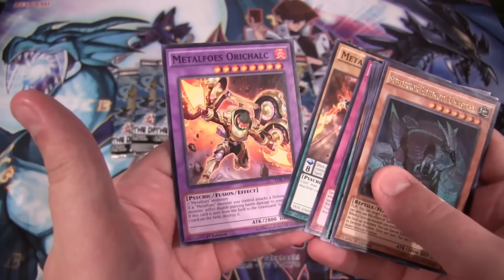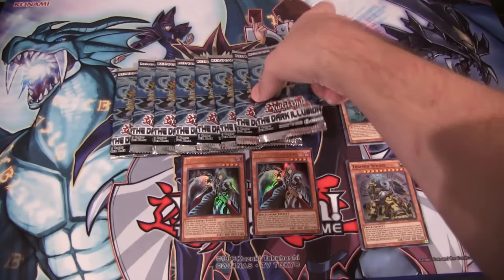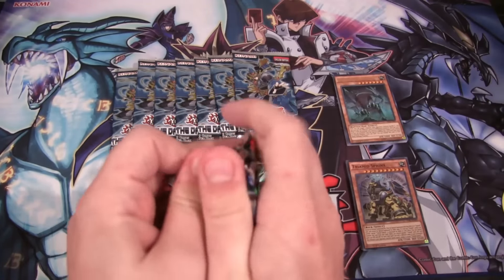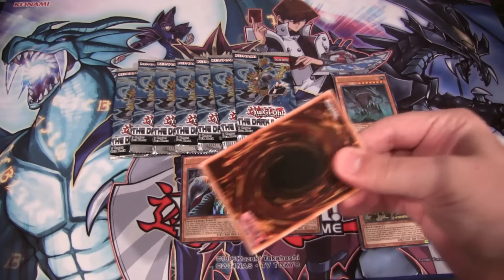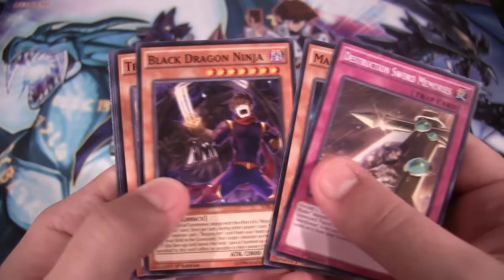I didn't know some of the Metal Foes were commons for the Fusions. I think everything for Metal Foes is like — I don't even know if anything's holographic from them in this set. But I've heard that you need Magispector Raccoon, and that card's pretty expensive, actually. Maybe you don't always need it — let me know in the comments.